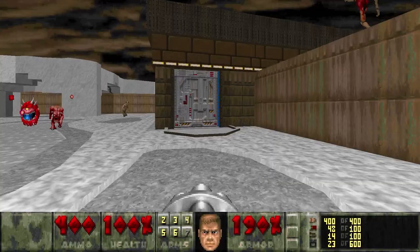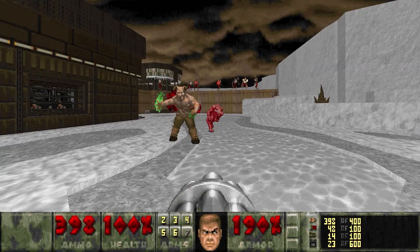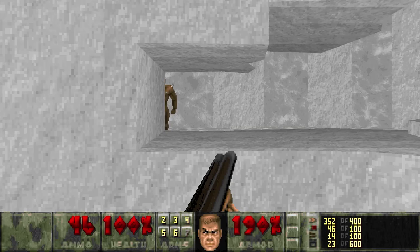Now we can go ahead and head outside. We've got this wall of revenants up there with cacos, hell knights, pinkies, zombies inside — all kinds of crazy things going on out here in the main yard. Just get as much infighting going as we possibly can. We'll ignore all that out there and head on into this little cavern now.